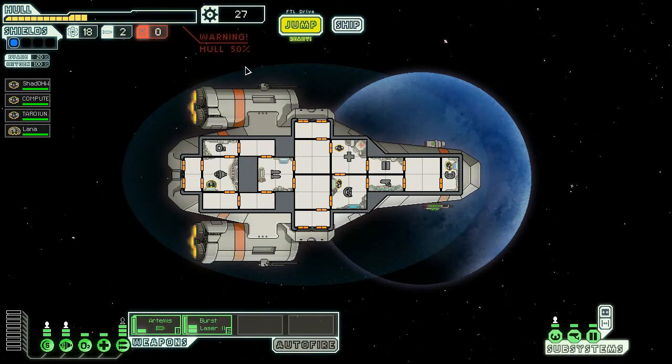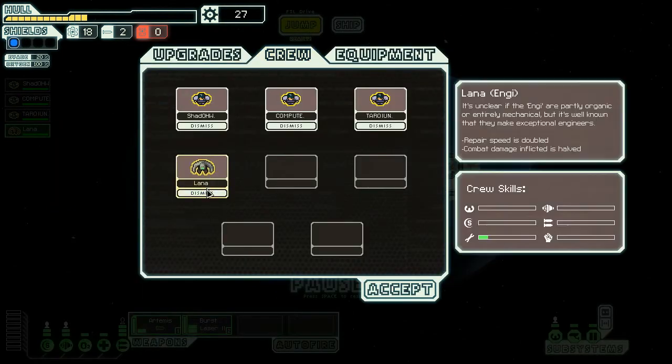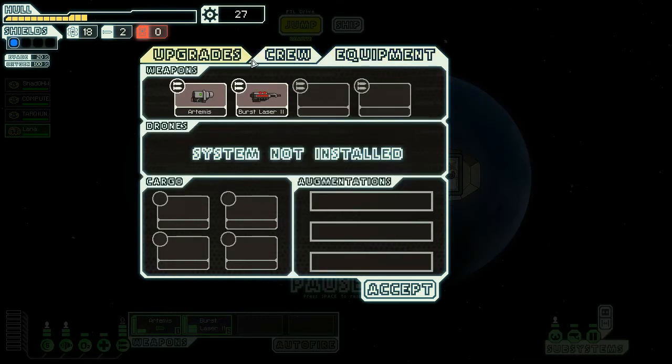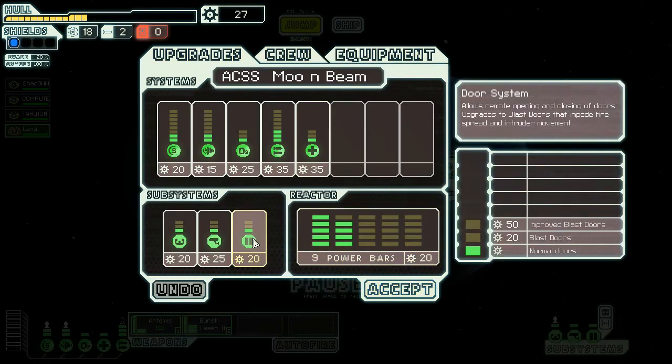When we last left off, warning: our hull is down to 50%, but other than that everything is good. We have an alien mutant crew member, though we need to rename her if we can. Each of these are actually up one clone, and we have enough scrap metal to upgrade something.